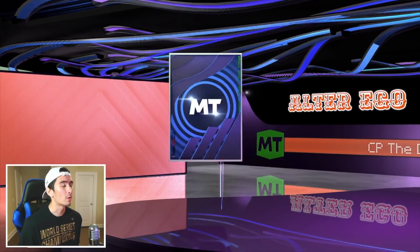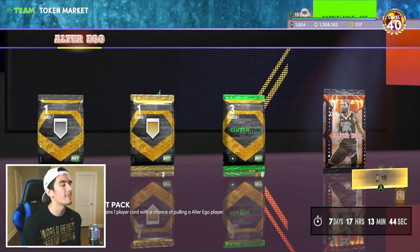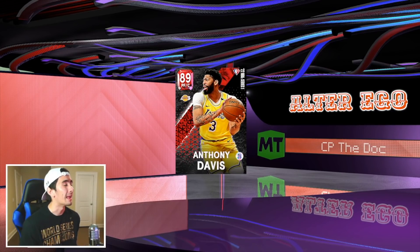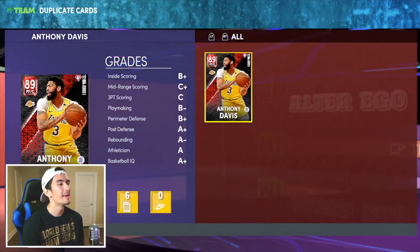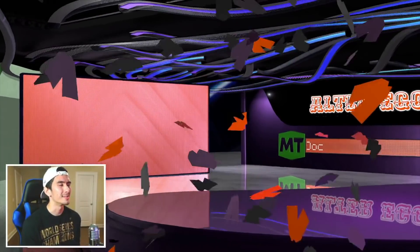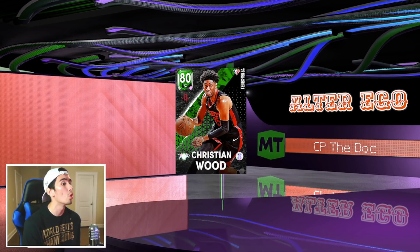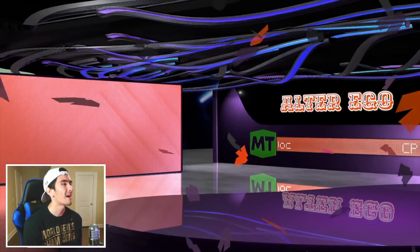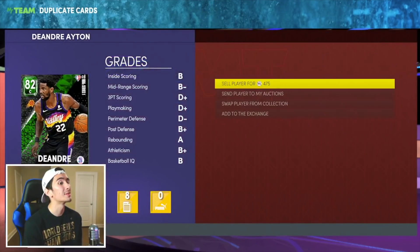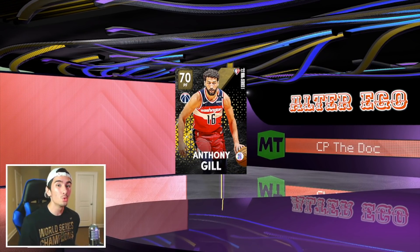Come on 2K, give me something great. Sapphire Kenyon Martin - at least he's actually in the packs. We got a Ruby this time - Anthony Davis. Everybody and their mom has Ruby Anthony Davis. We're officially below 1,800 tokens. We've spent nearly 300 tokens already and we haven't gotten anything great yet. Emerald Christian Wood. So far it's been nothing but gold players, Emeralds, Sapphires, and a couple Rubies, but no Amethyst yet, no Diamonds yet.